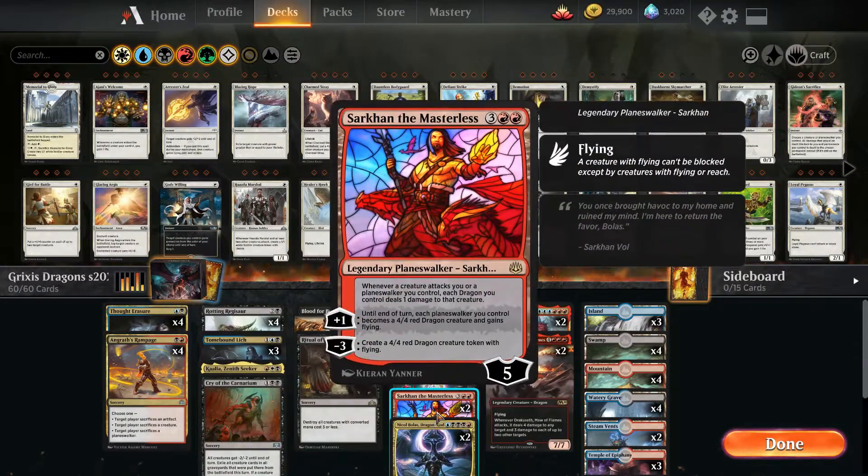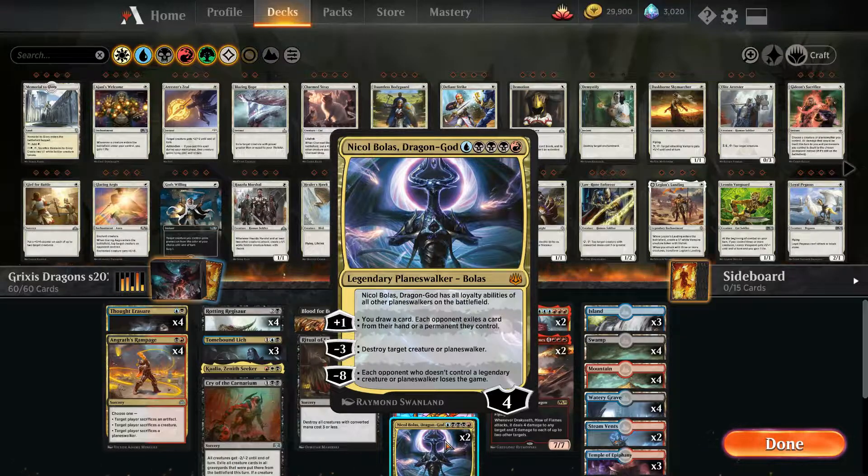We also have some Sarkhan the Masterless, which will either create a dragon or become a 4/4 flyer that deals a lot of damage. It has the nice clause that whenever a creature attacks us or a Planeswalker, if we have dragons, they take 1 damage for each of those dragons. And of course, we have the Dragon God Planeswalker himself — Nicol Bolas — for obvious reasons, he's the Dragon God. It's in the name.